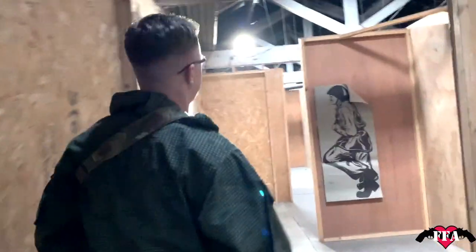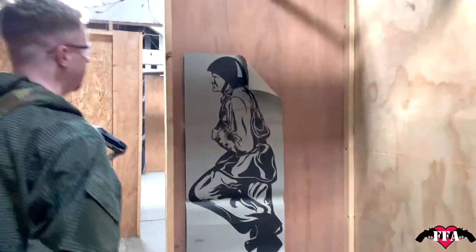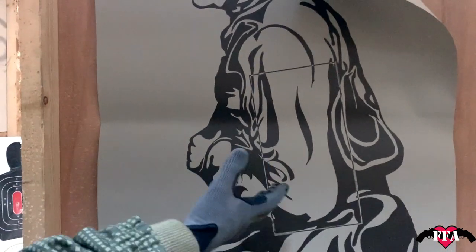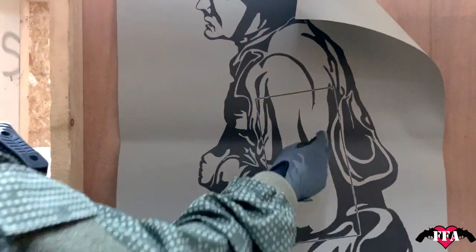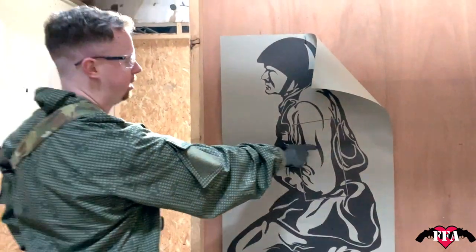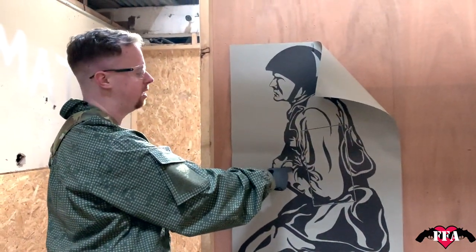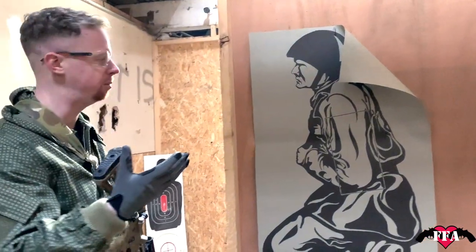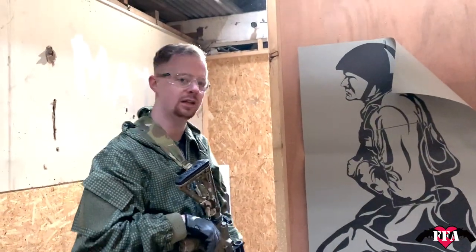Scoring: most targets require two hits. We've got a vital zone — it's a bit low down to be anatomical, but shots in there count as your A-zone. If it's on the man but not in the A-zone, that's a plus-one second penalty. On the paper but not on the man, plus two seconds. If you miss the target entirely, that's a plus-three second penalty. Let's run through it and see how we do.